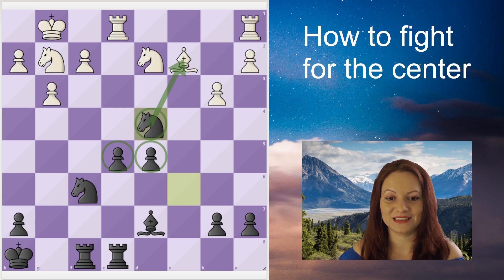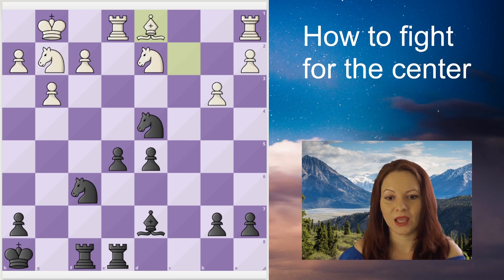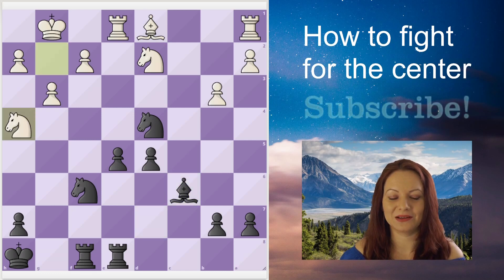Black brings a third piece into the center, invading White's territory with his own knight and attacking the bishop. The bishop goes to defend the weak square on f3, but in doing so it interrupts the communication between the two rooks, putting White into an even more passive position with his pieces disposed on the first two ranks.